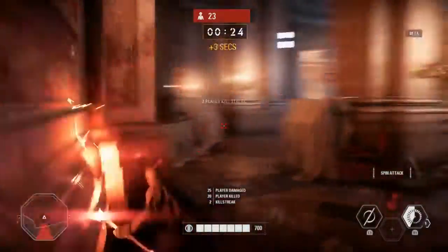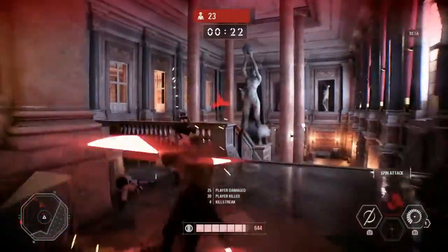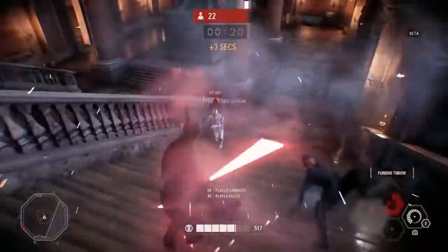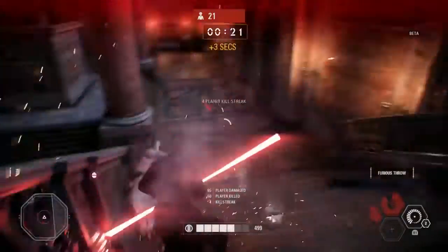You just saw one of them there — his Spin Dash Attack where he's able to leap at a player and do some damage. He can also do a Saber Throw, and lastly he can do a Force Choke.